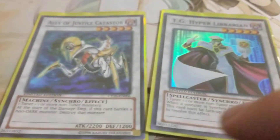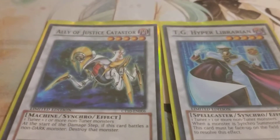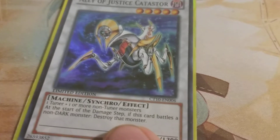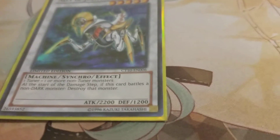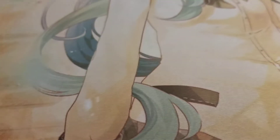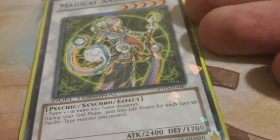Next, a few staples: Ally of Justice Catastor and TG Hyper Librarian. Hyper Librarian is obvious because of how much Synchro summoning you're going to be doing — if you can pull this off early game, it'll really help you get that draw power. Catastor is great for running over anything in your way with higher attack or even higher defense — or if you're facing a friend who runs three Marshmallows, it's great for getting around those too. Next, Magical Android — I really just run this if I need the life point boost. It's a level 5 and gains 600 life points for every face-up Psychic monster, but obviously this is the only Psychic.